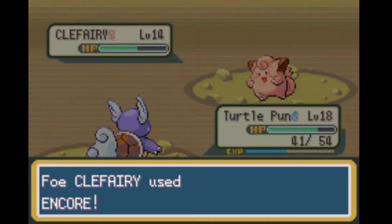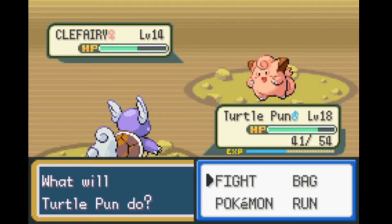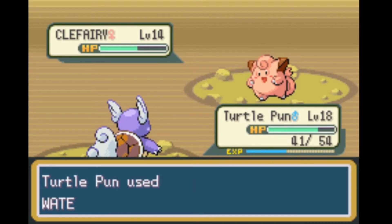With its low Special Attack, the few Grass moves it can learn aren't going to do too much anyway, which is part of the reason Grass is a useful type in Kanto to begin with. So, what makes this critter so worthwhile?